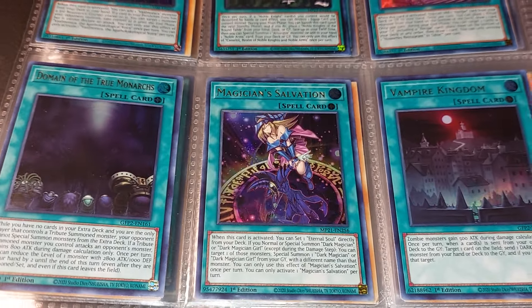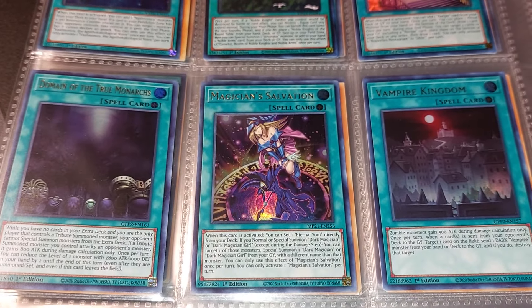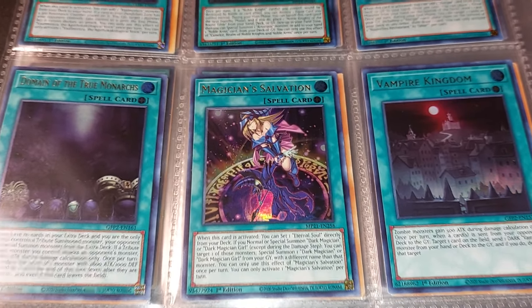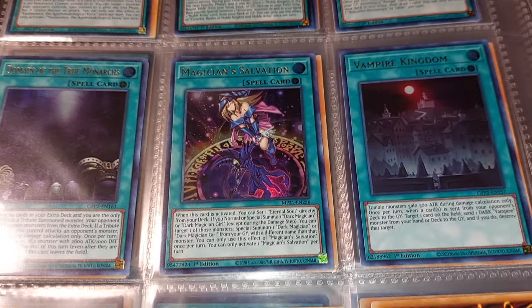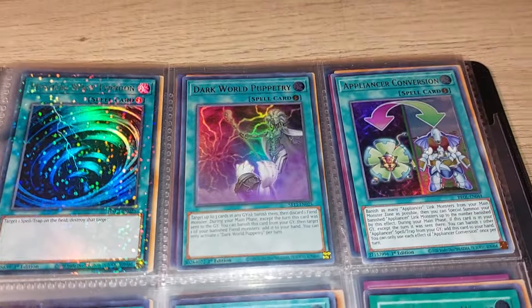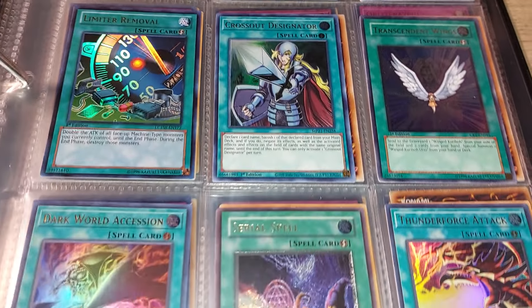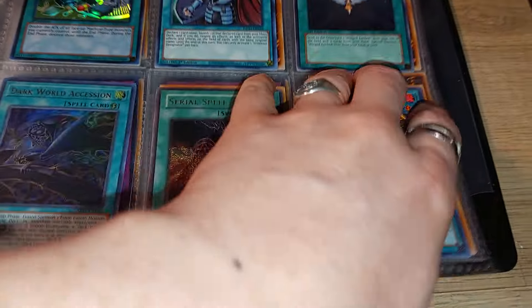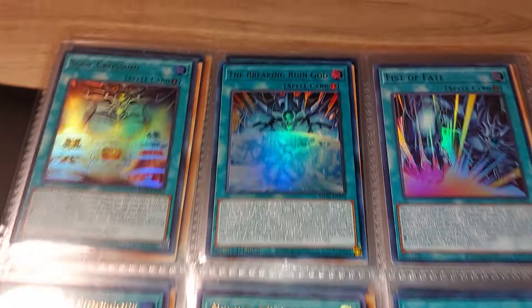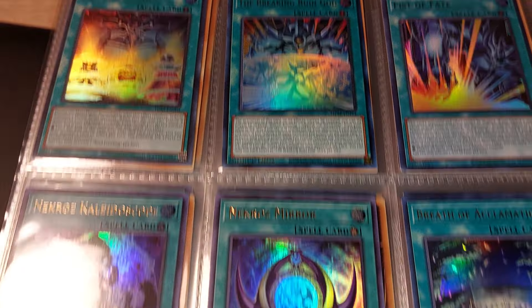I love that card — Dark Magician's Salvation. Love it. Because you see Dark Magician Girl trying to rescue Dark Magician. Ultras are almost done. We're approaching the Secrets and, of course, the Limited Editions.